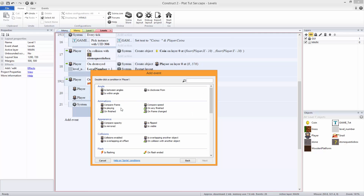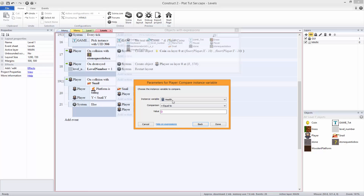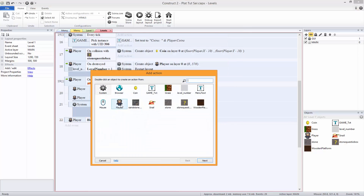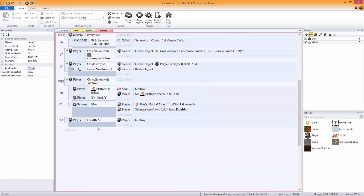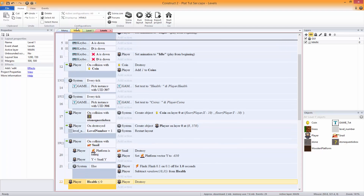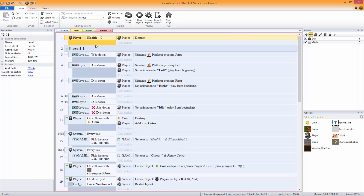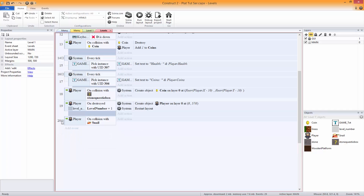One little thing we need to do now — stick this right at the top — is just check: compare instance variable, less than or equal to zero. Player destroy, because that's when we want to kill him. If he's got no health he can go away, we don't want you playing anymore. Just stick that right there.